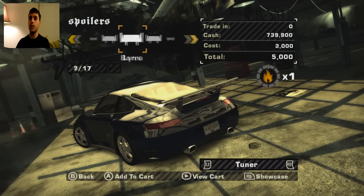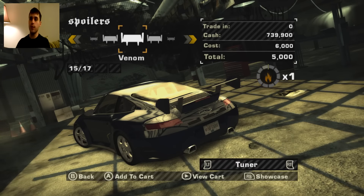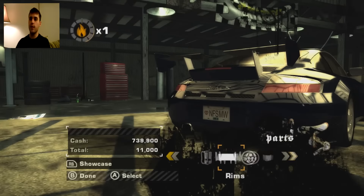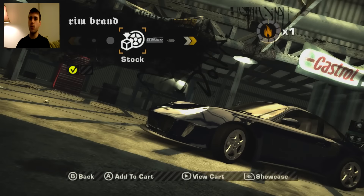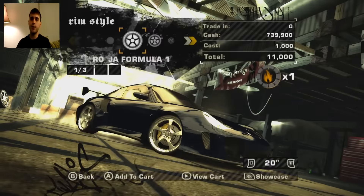And then what we're going to be looking for is going to be Venom — there it is right there. And then the next thing we're going to do is go for the Roja rims, if I'm pronouncing it correctly. Roja, Roja — I honestly don't know.